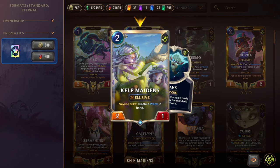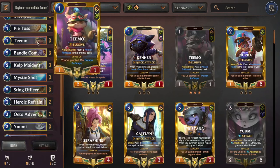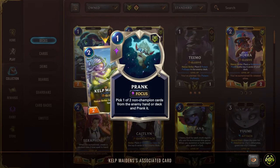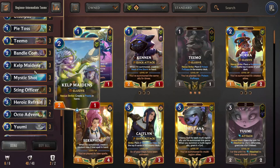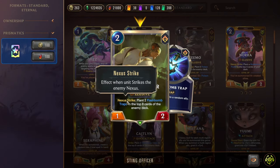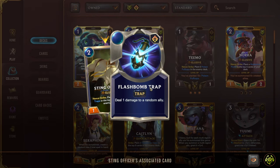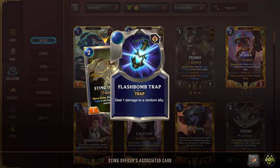Next we have Kelp Maiden, another elusive 2/2/1 — on Nexus Strike, create a Prank in hand. Just like Otterpus, we're messing with the opponent's hand. Really disgusting if you open Otterpus and multiple Kelp Maidens — the opponent's hand becomes unplayable because all their cards cost more. You'll probably make people rage quit playing this deck. Next we have Triple Mystic Shot, used as unit removal or primarily face damage. Sting Officer is a two-mana 1/2 elusive — on Nexus Strike, plant two Flashbomb Traps in the opponent's deck. If they draw into these, their units take damage. You speed up your strategy by hitting with elusive while slowing the opponent's strategy down at the same time.